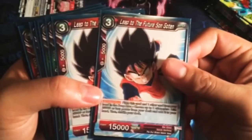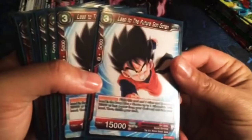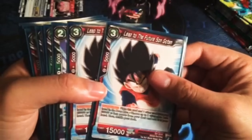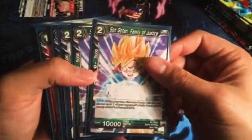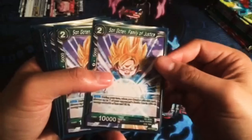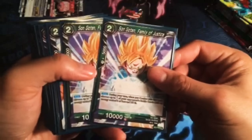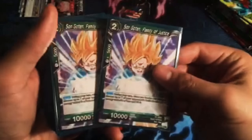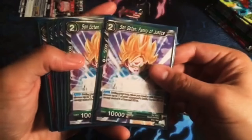Leap to the Future Sun Goten — mainly we just use this card for energy. We don't want to use anything else for energy other than this. Sun Goten Family of Justice gets against the free body cards when they combo and puts a 15k out on the board for free. This card is really good against that and also good against blockers and small blockers in general.